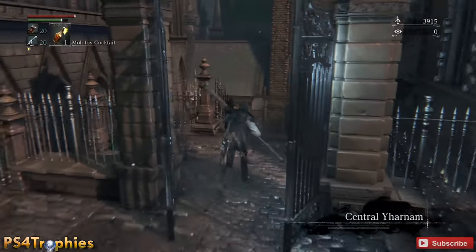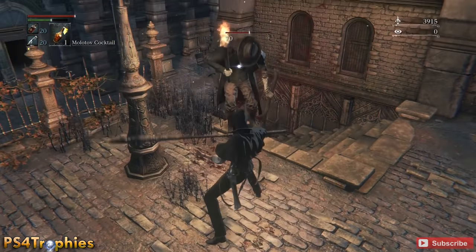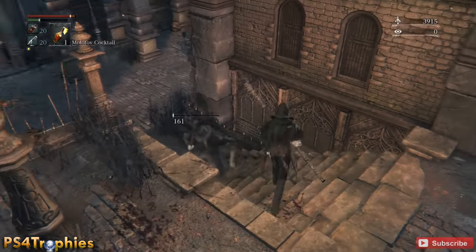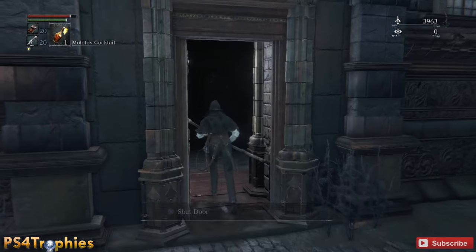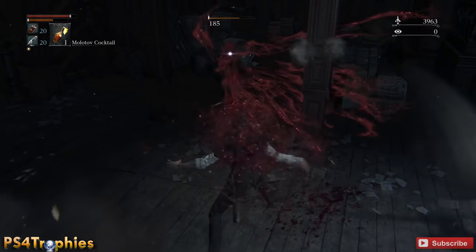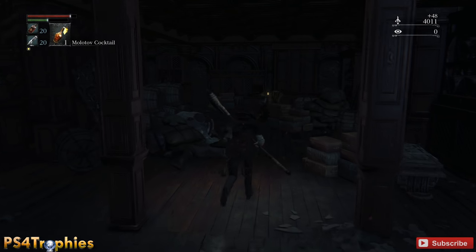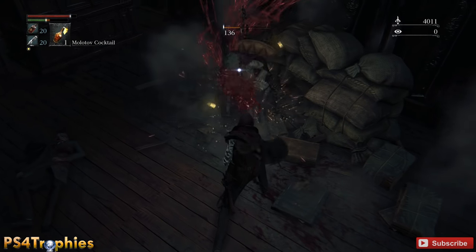This is going to be after you do the werewolf section and go up and unlock that gate. After you kill the two werewolves, you want to go in the house just to the left, then go up and make your way to unlock that gate. Then go out to the Hunter's Dream and zone back in, and just follow this path back to where those werewolves are located.